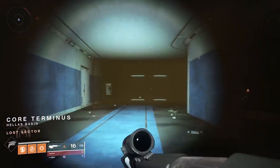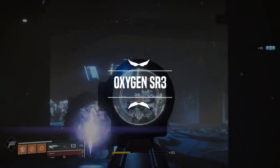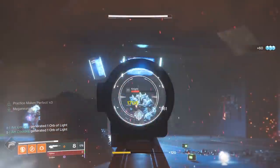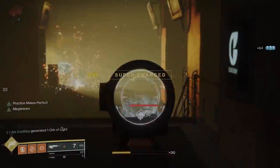Hello everyone, I'm CoolGuy, welcome back. Today we have the final pinnacle weapon to review: the Oxygen SR3 Scout Rifle. If you missed the Recluse or 21% Delirium, those are down in the description below, and after the video I have both placed as the two end screen videos. The Oxygen SR3 is the Vanguard pinnacle weapon — you pick up the quest from Zavala and it requires you to complete the Best of Offense triumph.